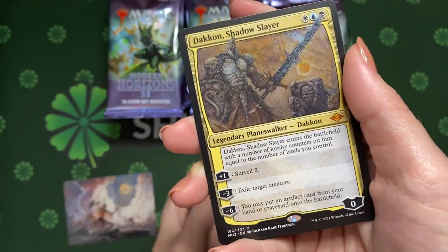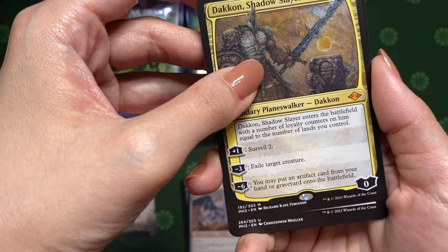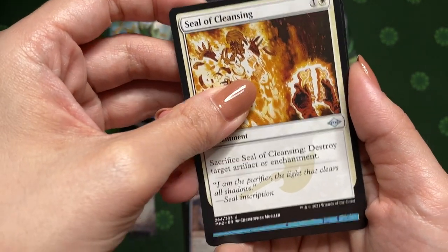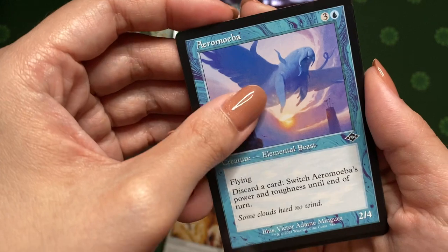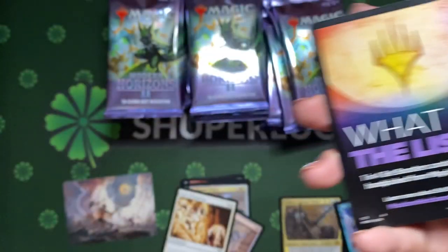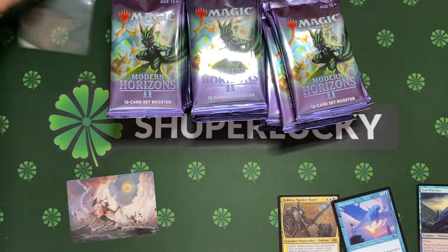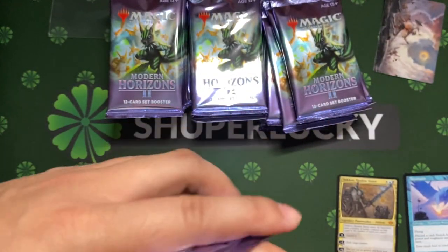First mythic — okay, first mythic is Dachon. It's all about Dachon. Seal of Cleansing. A Chromeba. And a common foil Fowl Watcher. That's all. That's probably not going in the sleeve for MTG cards unless we hit a super nice start.